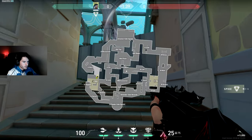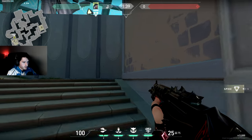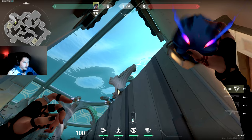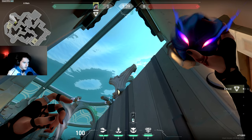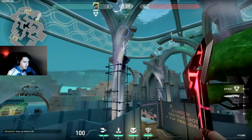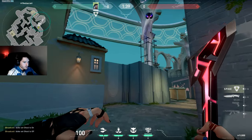The second one for A defense is going to scan a bit of A main and restaurant. Stand in this corner, aim your crosshair in between these bricks in the sky and throw. It's going to land on this ledge and scan anybody rushing A main.